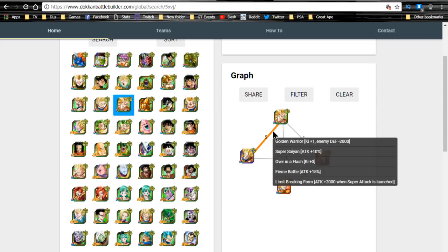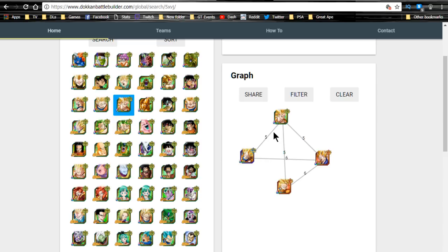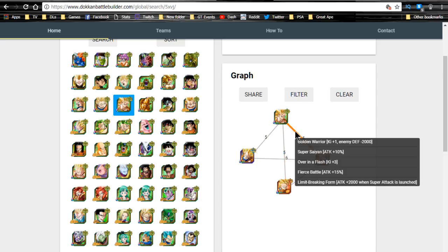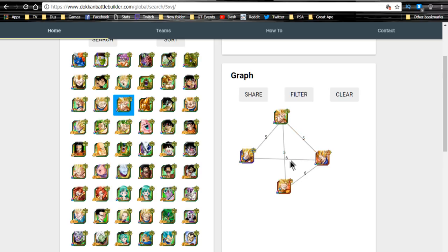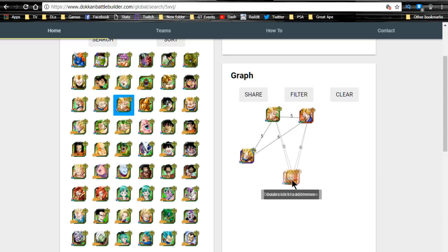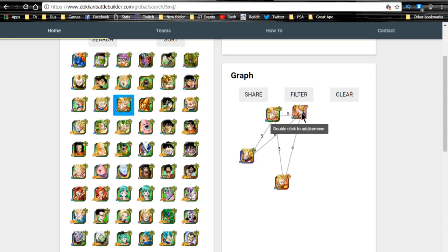You're only going to run this variation if you're on a mono hero team and lacking some decent units. The other Goku and Vegeta share the same link skill set - attack plus 15 and attack plus 2,000 flat for Limit Breaking Form. I could possibly see Super Saiyan 3 Angel Goku with Super Saiyan 3 Vegeta on a super team because Vegeta is a really good defender, and this Goku is also decent for his attack buff.